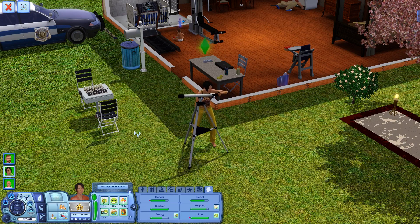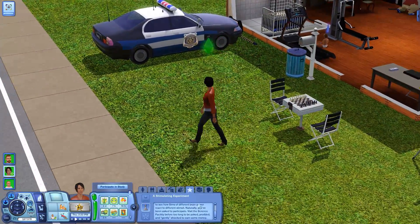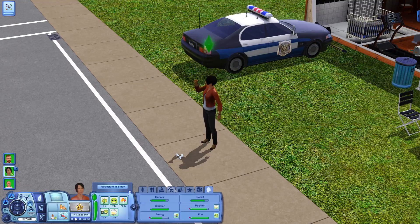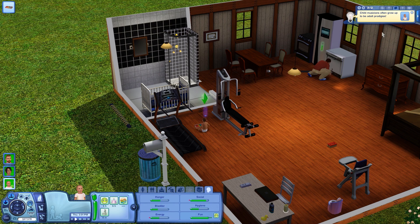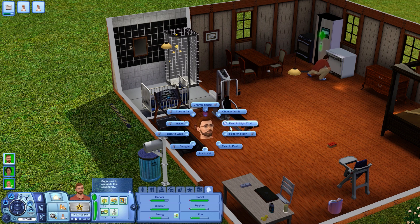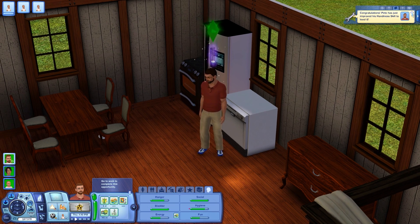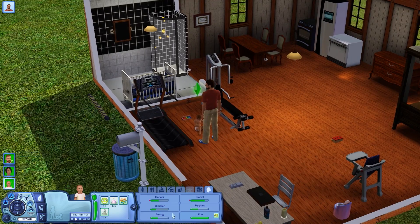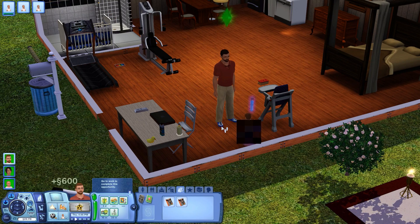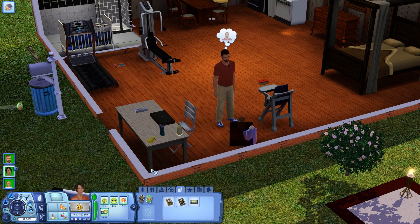Ahisha has now searched the galaxy for quite a while, sadly without success, and she has a skill opportunity that runs out today. So let's stop using the telescope and get her going to the science facility to complete that opportunity. Meanwhile, Paul has reached the first level in a yet-to-be-named skill — I know for a fact it's the guitar skill, but the game doesn't actually tell us that. We'll be able to discover it much later when he's able to play a guitar. Pete has also completed the 'run silent' upgrade on the dishwasher — I don't really intend to use it much, I mainly purchased it for the upgrade. Pete will now go over to Paul and continue to potty train his son. While Paul is on the potty chair, Ahisha finishes her opportunity and gets rewarded with 600 simoleons, then comes back home.